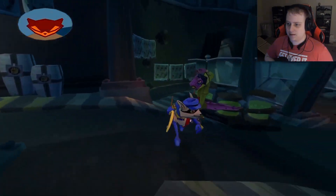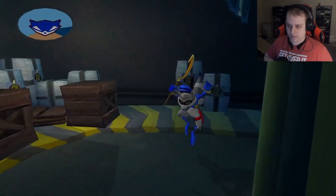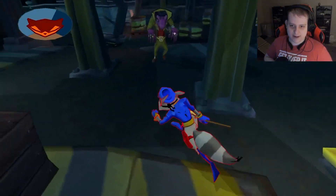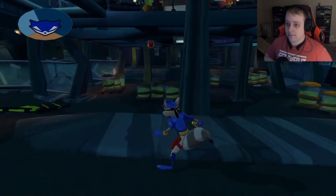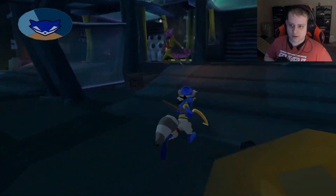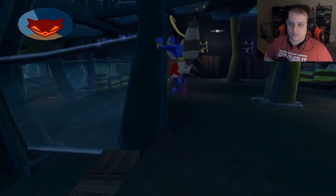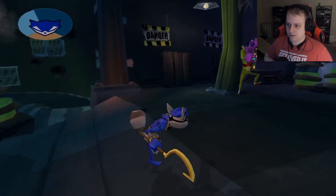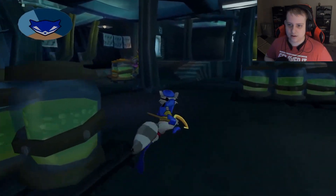Boss fight against Dimitri begins. He does his attack three times — then it breaks his little ring of power. He has a tail swipe attack and an uppercut. He's got some speed to him. His ring attack is the big concern. We need to time our hits carefully between his attack patterns.